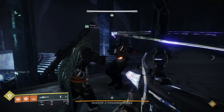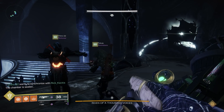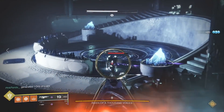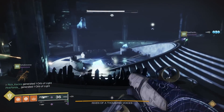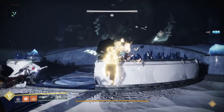Can the Izanagi's Burden with the brand new catalyst — that 20% bonus damage, which stacks upon itself — cheese Riven? That 20% increased damage becomes even more significant when you add a Well of Radiance doubling the damage and then a Melting Point, giving you a pretty big increase from that initial boost.